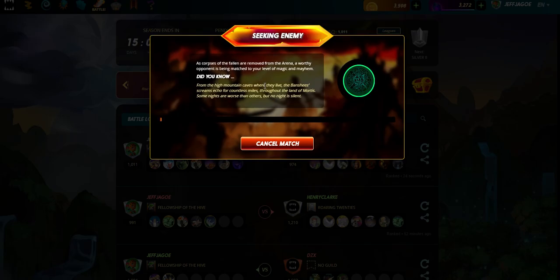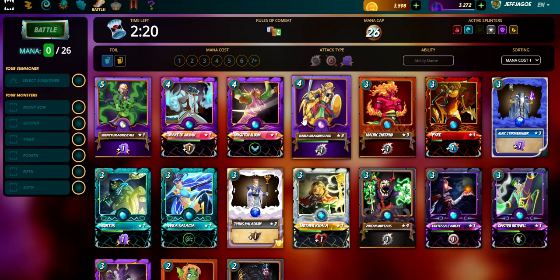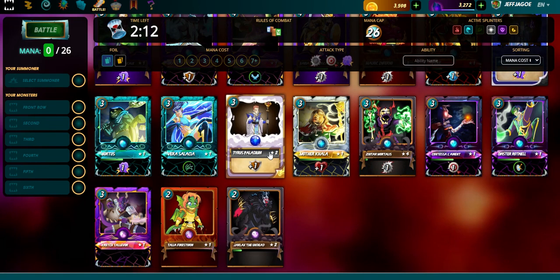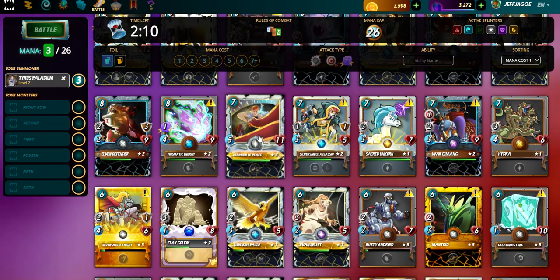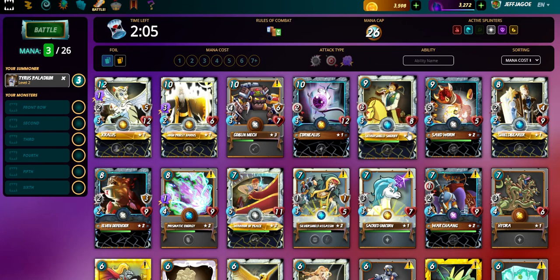Let's get it started with the Splinterlands Battle of the Week. Card of the Week is the Silver Shield Sheriff. We've got a back to the basics battle here, a 26 mana match. We're going to go out with Tyrus Palladium, who gives us an extra shield for everybody. And here's our Silver Shield Sheriff.